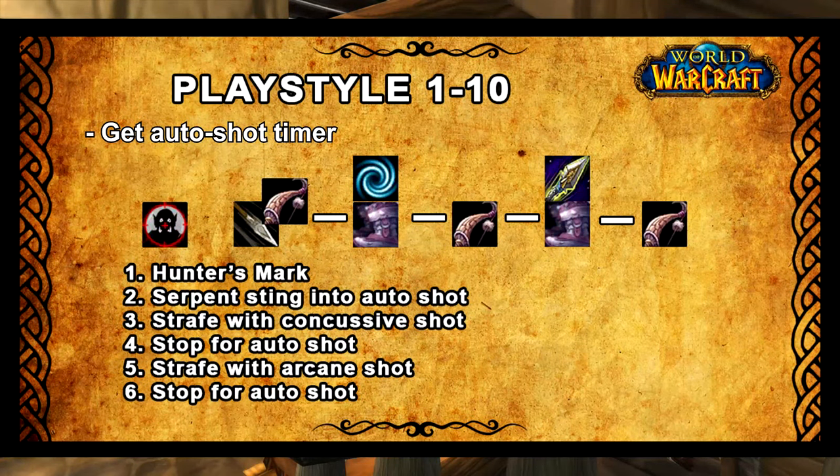Level 1 to 10 is pretty straightforward. First, get an auto-shot timer add-on so you know exactly when your auto shots are occurring. Between these auto shots you should be strafing away from your enemy — this means you can carry on dealing ranged damage rather than getting into melee range. First thing you want to do is get max range and use Serpent Sting, but also allow an auto shot to get through just after your Serpent Sting. Then strafe using Concussive Shot at the exact same time, then stop for an auto shot, strafe with Arcane Shot, then stop for an auto shot, rinse and repeat. You may want to dip into melee range if the mob gets really close just to execute with Raptor Strike.